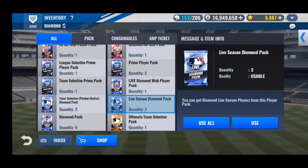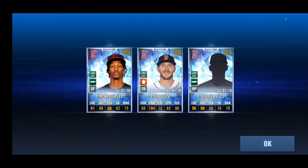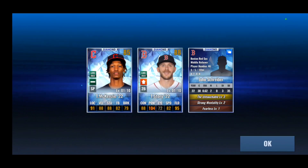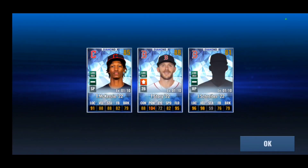Alright, live season diamond player packs — three of them. Can we get a Houston Astro? I remember I pulled Yordan Alvarez last year and he actually has player of the month, so if I pull him again that'd be insane. But we get two Red Sox. I could really use that Schreiber — he's like the only good Red Sox relief pitcher. I already have Story, and this Tristan McKenzie is not terrible either. Three really, really good live diamonds right here.